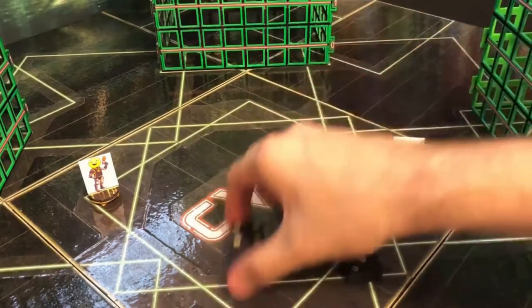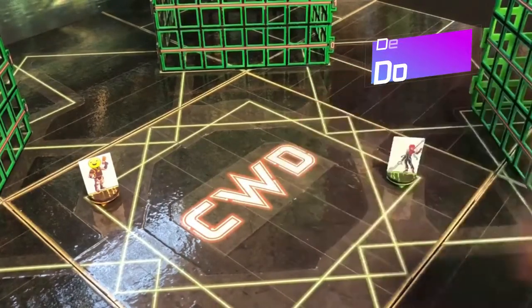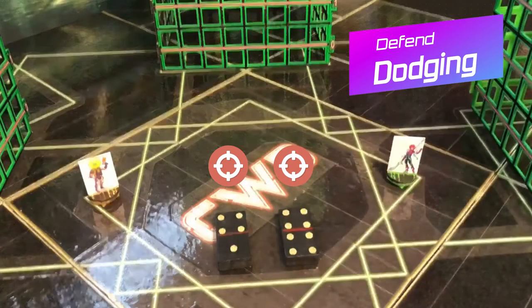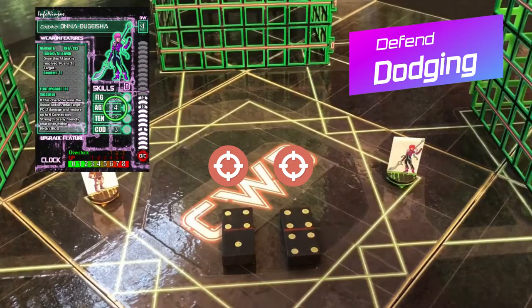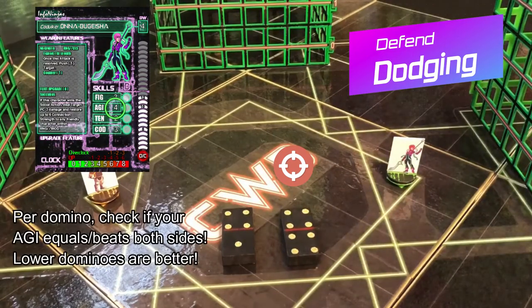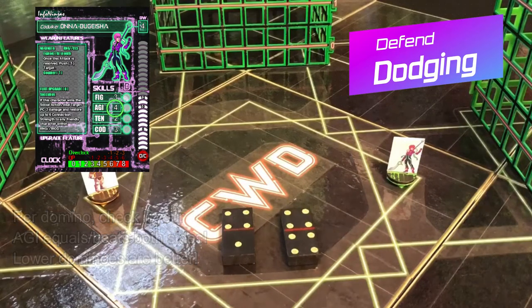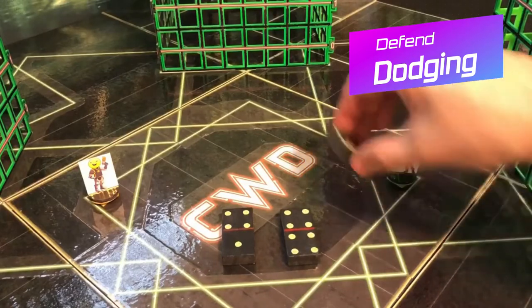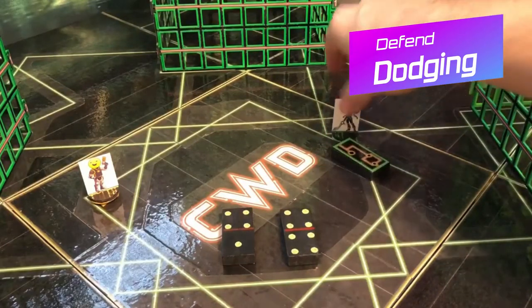Now let's review a dodge-style defense. Onibagatia will draw 2 dominoes because the accuracy was 2. Her dodge succeeds because both dominoes meet the criteria that her agility is equal to or higher than all the numbers. The result? She drops no info chips, takes no damage, and can either begin overclocking — a powerful status in the game — or, if already overclocking, can make a dodge move of 1 domino in any direction of her choice.